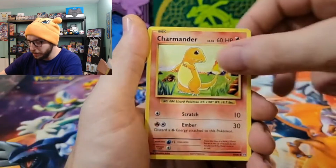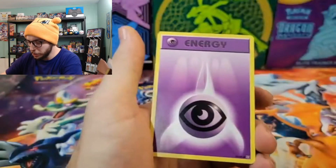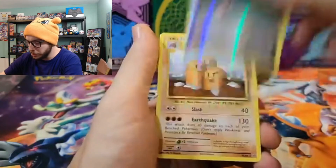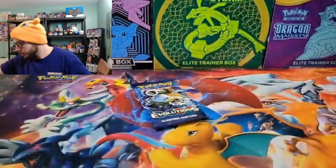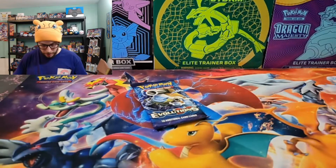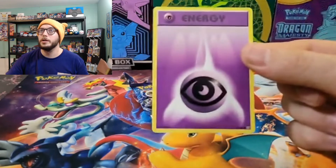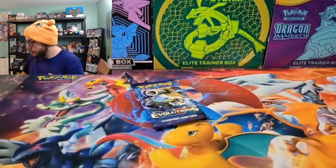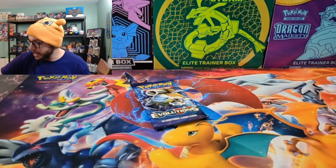A Charmander, an energy, a Maintenance reverse, and a Dugtrio. Not the greatest, but I will take that energy because I am a sucker for those old school energies — I like to put them all into my deck, as many as I can.